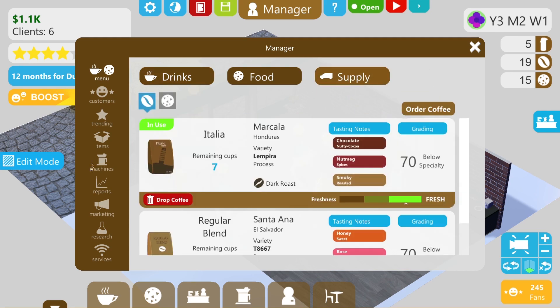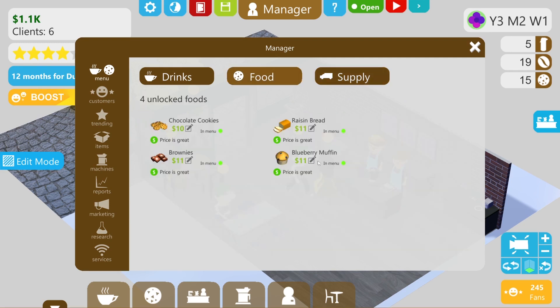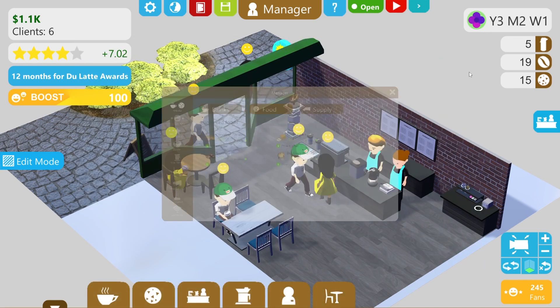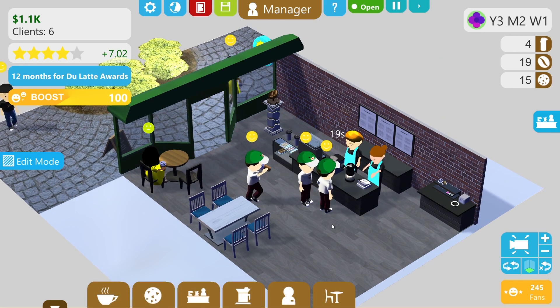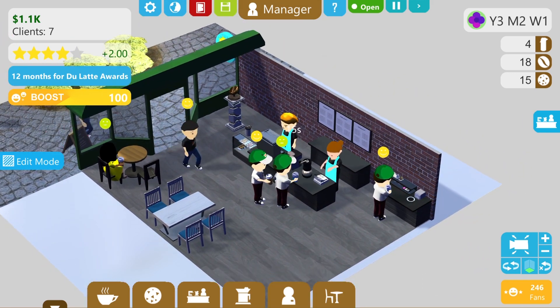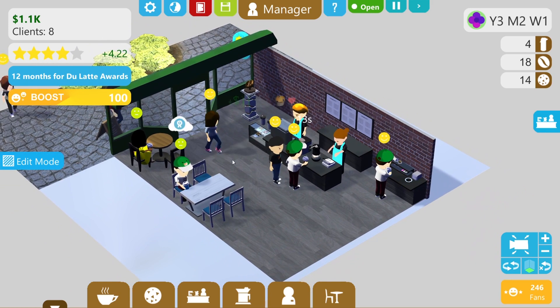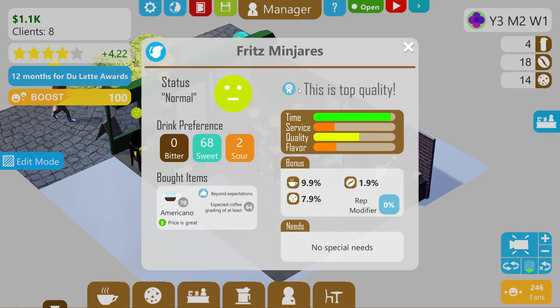Let's just check how we're doing for supplies. That looks okay for coffee and food - we've got 15 at the moment. We're doing quite well; we've got 1.1 in the bank, this is all good. Someone likes us - this is top quality, you're not wrong. We noticed this in the last episode: service isn't getting the best sort of response.